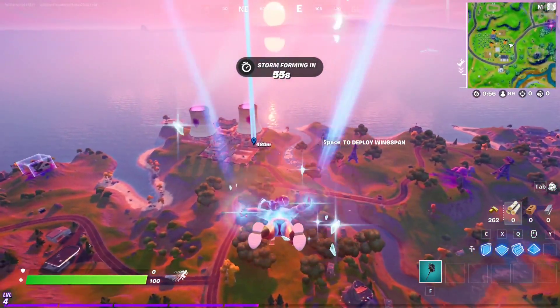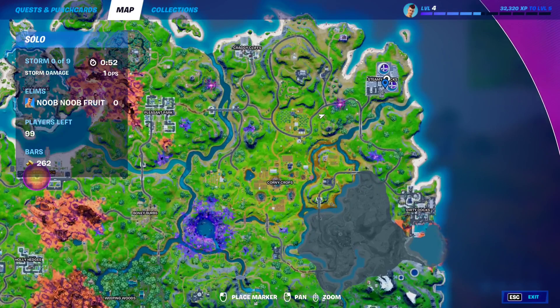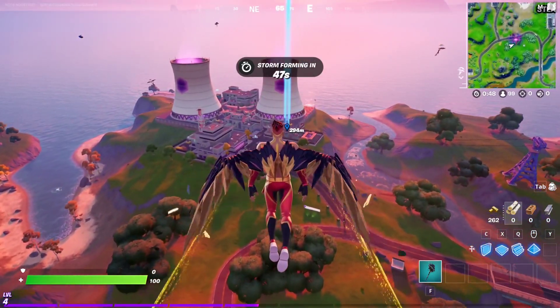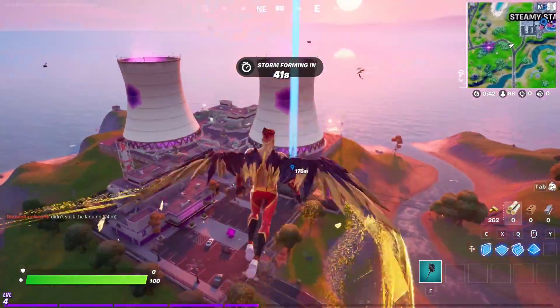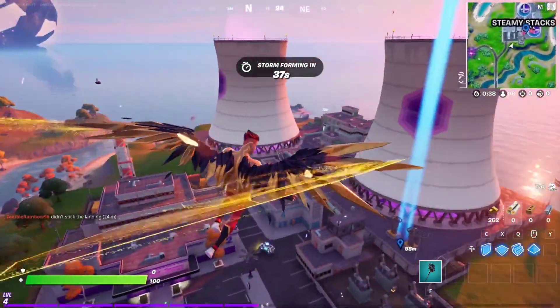For the Cuddly Pink Tuna Fish style, all you have to do is go all the way to those Steamy Stacks right on my marker right over here. You're gonna need to find three cuddly pink bottles and they're all super close to each other — they're all gonna be next to this main Steamy Stacks area. Just go over here; I don't know why a lot of people are here.